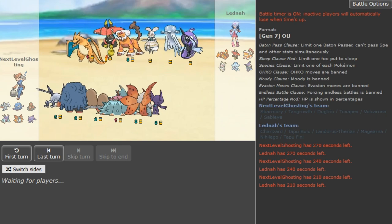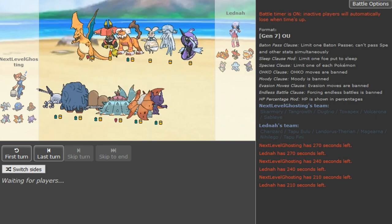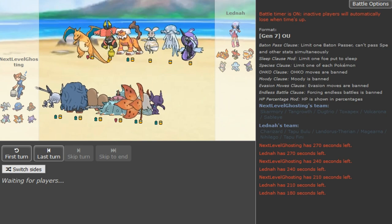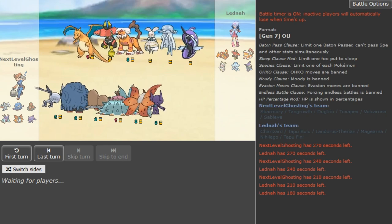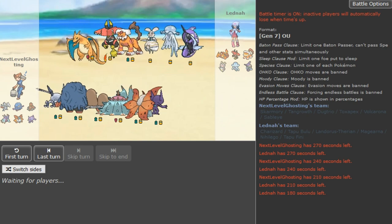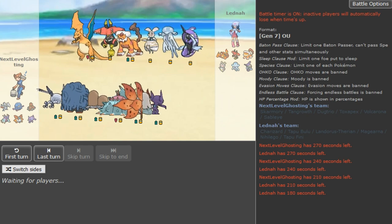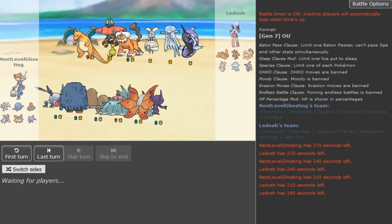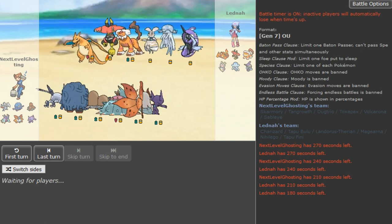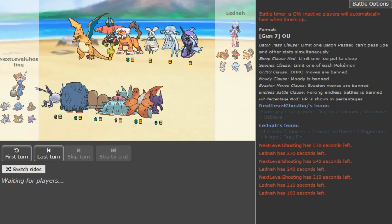If it has Protect so that Latina can get off a Dragon Dance — but yeah, I assume it's actually AV Magirna. Looking at the team, AV Magirna and then either Scarf Rocks Landorus and then Tapu Bulu potentially the stall breaker with Sub SD or with just all-out attacking.